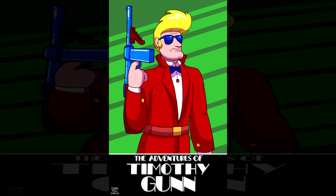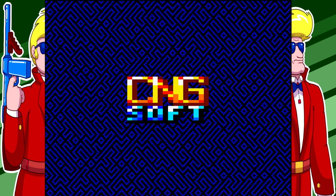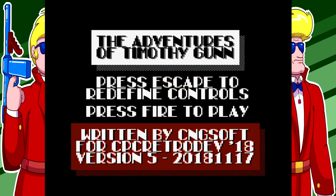Alright guys, this is a longplay and review for The Adventures of Timothy Gunn on the Amstrad CPC, released by CNG Soft in 2018. This is a new game I've featured before on live streams, but here's the proper longplay review video it deserves. The cover art is a mix of the Stallone Cobra and Terminator movie posters - very nicely done. Let's start with the loading screen - a nice rendition of the CNG Soft logo there. Oh yeah, it's the Peter Gunn theme! I love this tune and this is a great rendition of it.